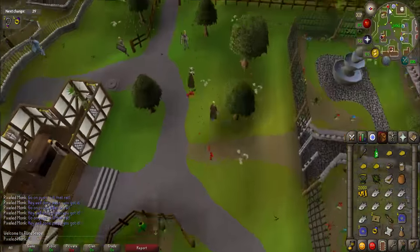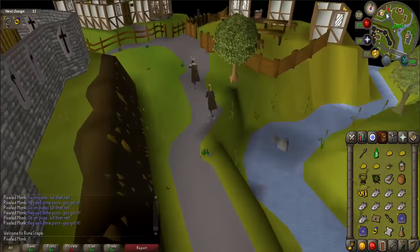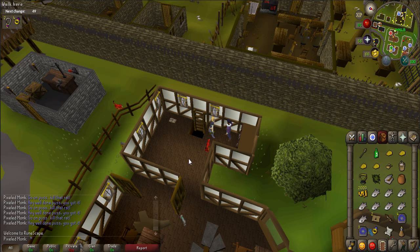Teleport back to Ardoyne and talk to Jimmy Dazzler again. He will give you a book. You may drop the directions if your inventory is full. Be sure to pick it up off the floor if your inventory is full.